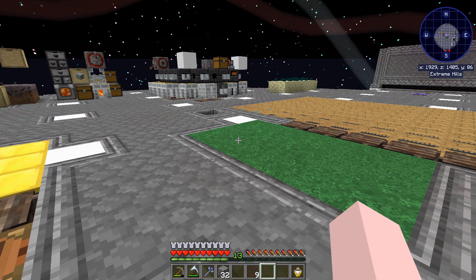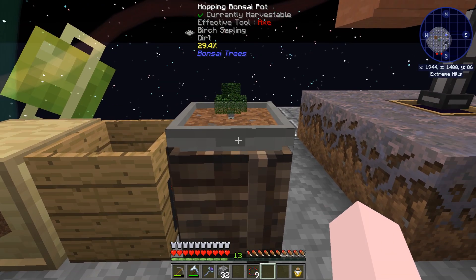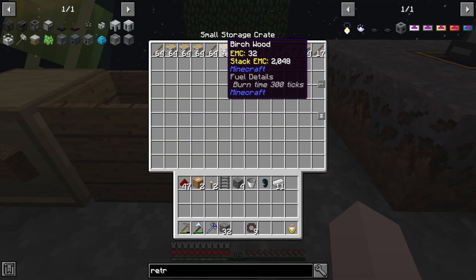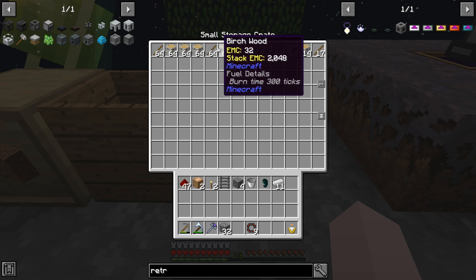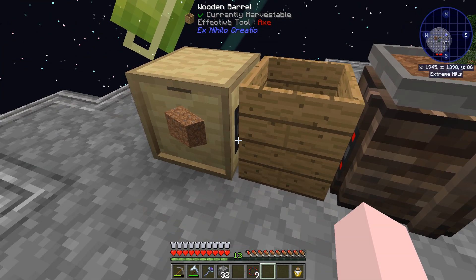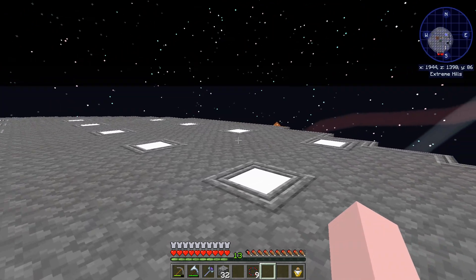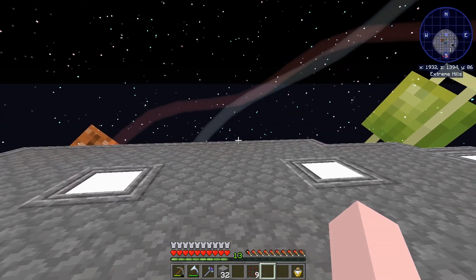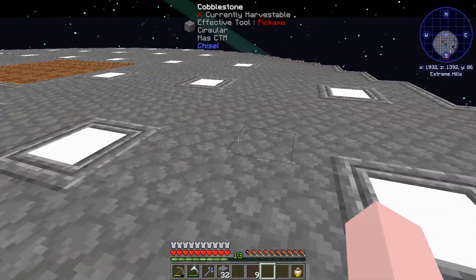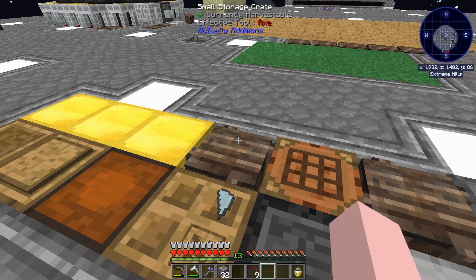That's it for this episode. Actually, just before we end it — I did make myself a hopping bonsai, same recipe as normal. It's feeding everything down into here. I'm deliberately keeping the sticks and wood; sticks are actually more valuable now. And it's feeding all the leaves and saplings into here and making it into dirt. I so far have 10 dirt — I want a whole pile of dirt. I'm going to set up a platform and put my nature core on there and spawn some mobs.